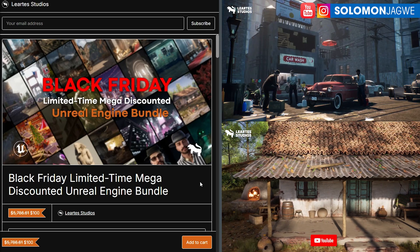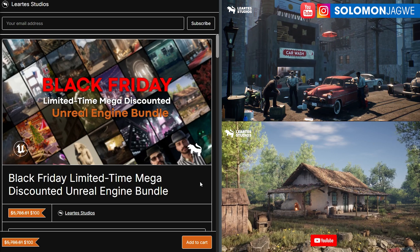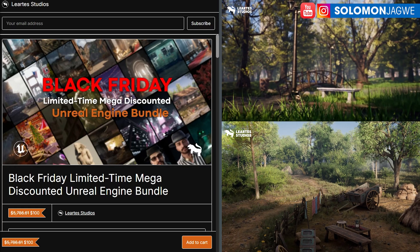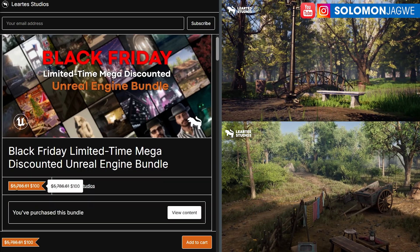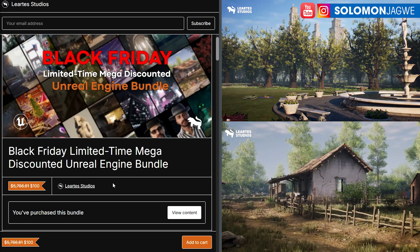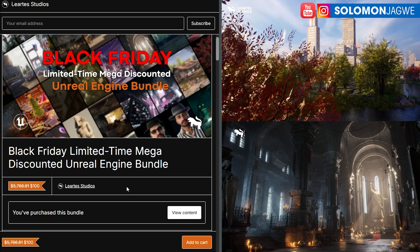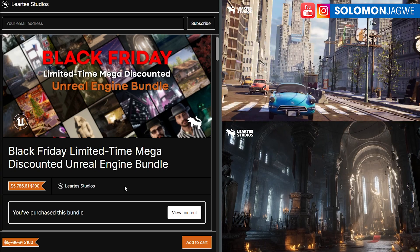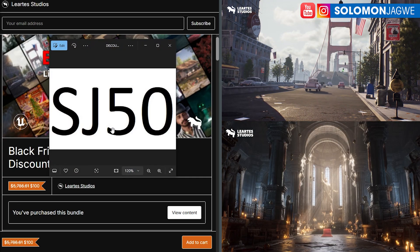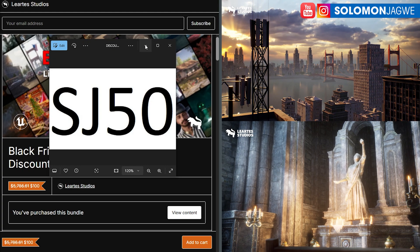The Liatus Studios team has come up with a package — a bundle — to help indie filmmakers speed up that process. They have come up with this bundle, which is worth $5,786.61 for $100. But if you use my code — they've given me a code to share with my audience — this entire bundle is going to be worth $50.